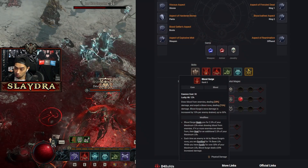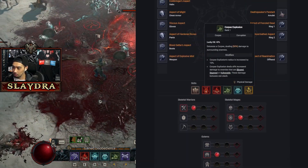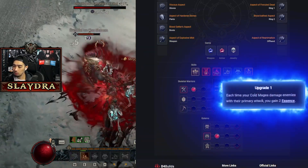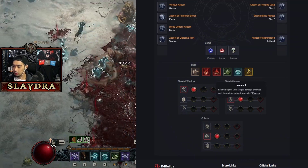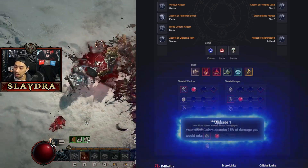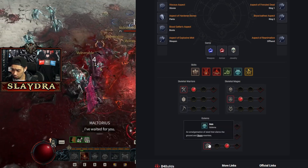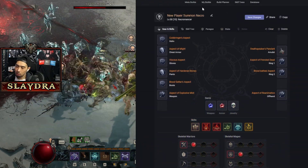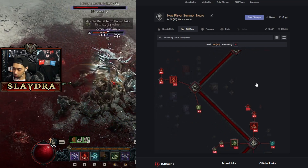For skills, I like Blood Surge early on — you can remove it later. Put stat points into defensive stats and minion stats. Blood Mist is obviously required, then Corpse Explosion, Golem, and Decrepify. For the Book of the Dead: run additional skirmisher warriors for skeletons, cold mages to slow enemies and generate essence. If you're not running a core skill you don't need the essence — you can go for vulnerable mages instead. For the Golem I set it to absorb 15% of damage you would take, though there's another option that applies vulnerability or stuns enemies.